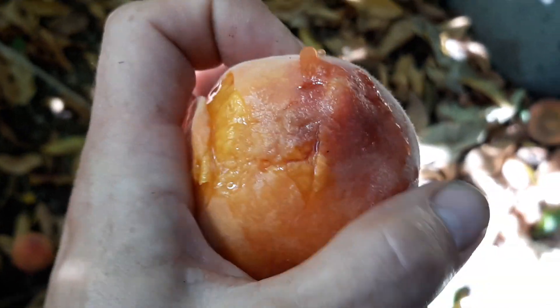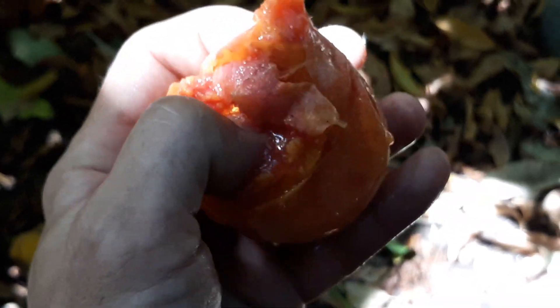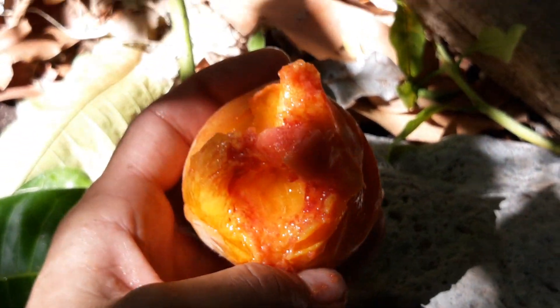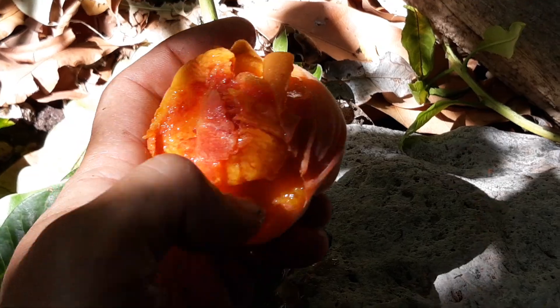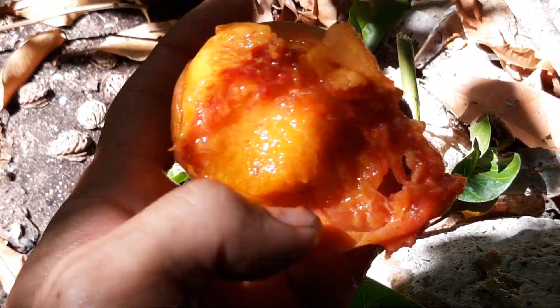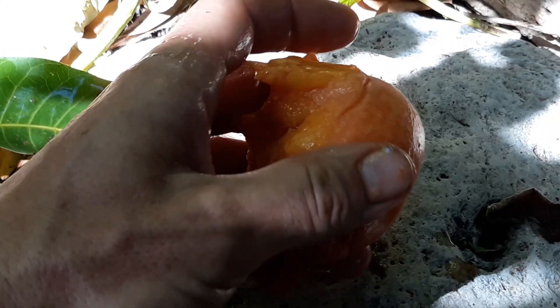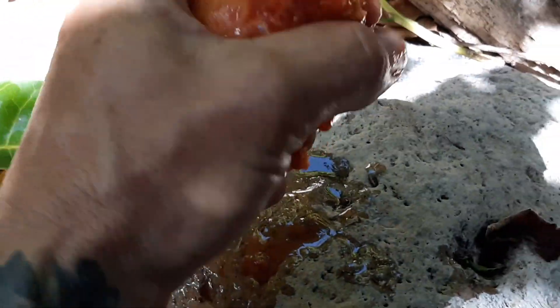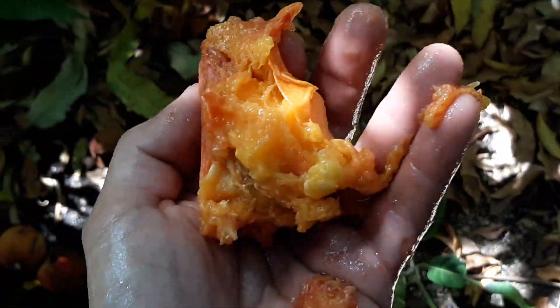Let me split this one open to give you guys an idea of what to expect — even though I'm wasting a good fruit. You can just see it dripping. I mean, look at this — just beautiful. There's so much juice in this, just look at it. Just pure juice. And look at that flesh — it's absolutely stunning, a beautiful orangish-red on the inside.